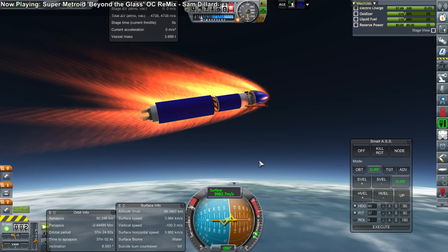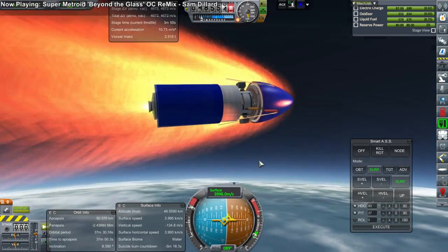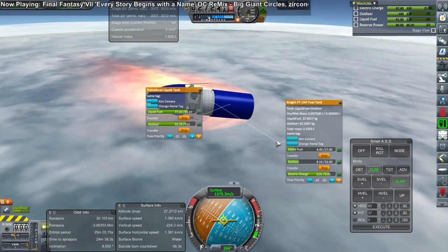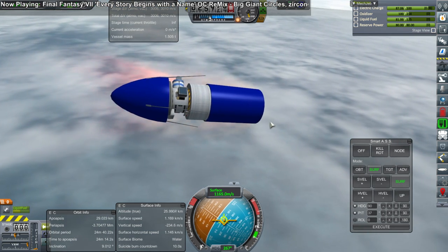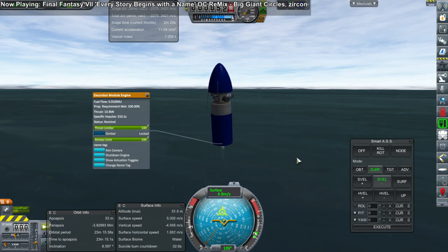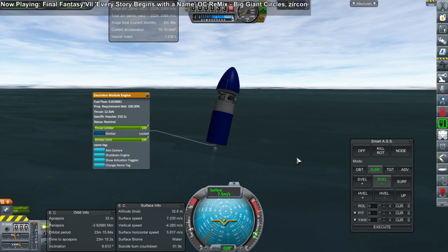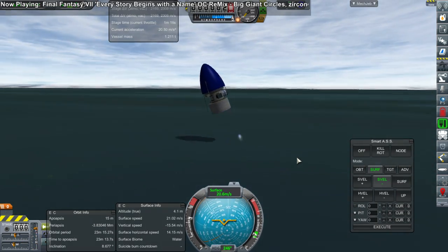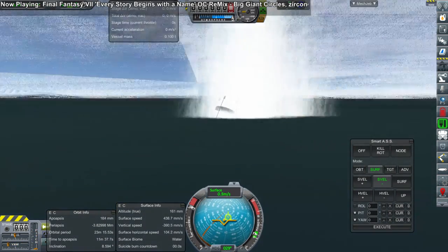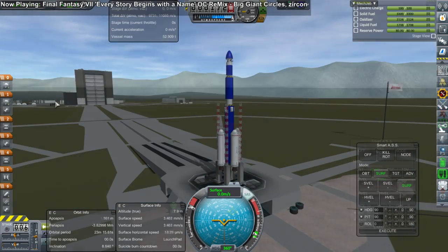Unfortunately, this particular launch did not go so well. The trajectory was off — probably I was just chatting away with people. So we ended up bringing it back down again. I tried to recover it using the engine on that stage, because the scientific instruments are really, really expensive. And so the probe is very expensive. Since it was a vacuum engine, it does have a pretty good specific impulse at sea level, but that wasn't good enough. We ended up just with the probe core and some antennae — that was all that survived.